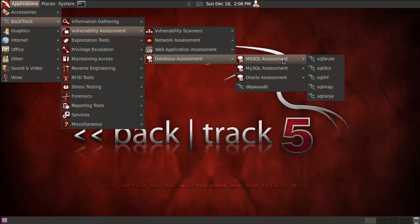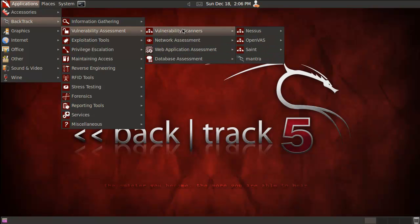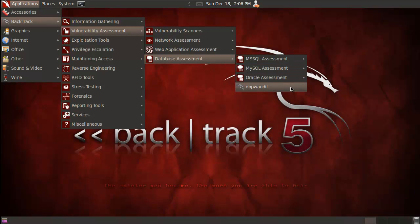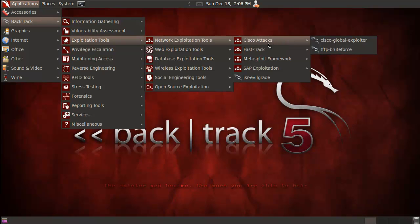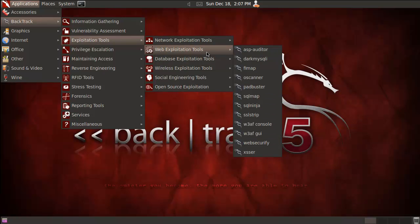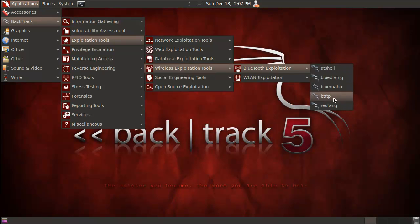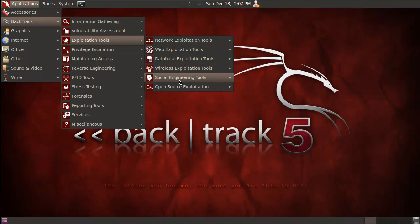Database assessment appears here too — same tools as in Information Gathering database. Exploitation for the network includes Cisco attacks, Fast Track, Metasploit, and SAP. For web applications it's about getting into sites, FTP, or databases. Wireless exploitation includes Bluetooth hacking tools, the Aircrack-ng suite, Gerix, FreeRADIUS, and similar tools. Then we have a new segment — Social Engineering. BeEF is in here; it's the new version working with a different framework — I think it's Ruby-based.